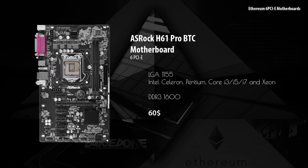Next up is the ASRock H61 Pro BTC. This one has an LGA1155 socket and supports Celeron, Pentium, i3, i5, i7, and even Xeons according to some people. It has DDR3 memory but only up to 1600 megahertz, and it costs about $60.